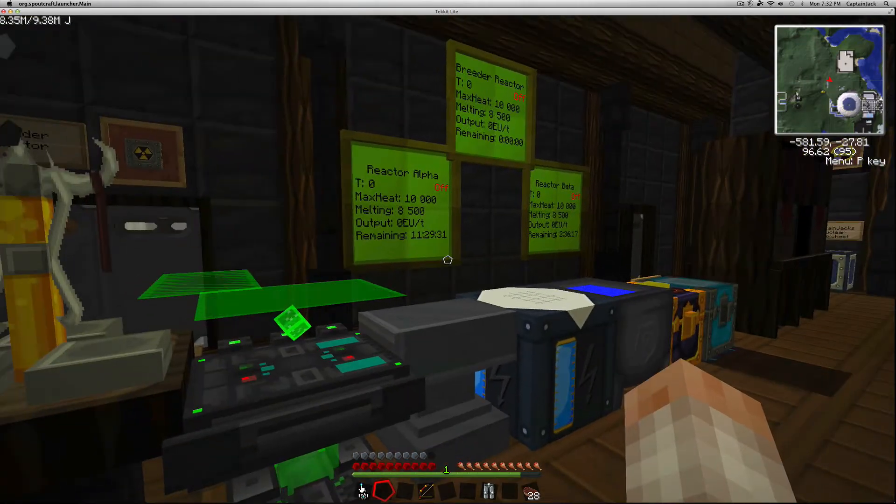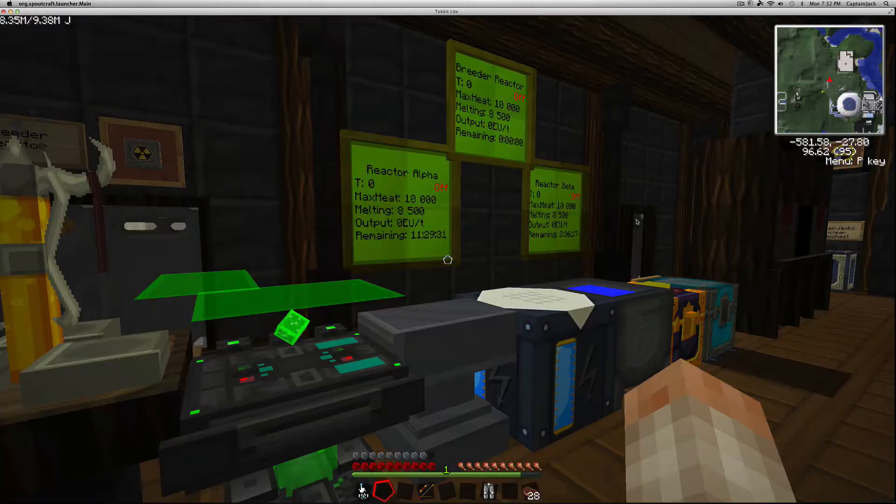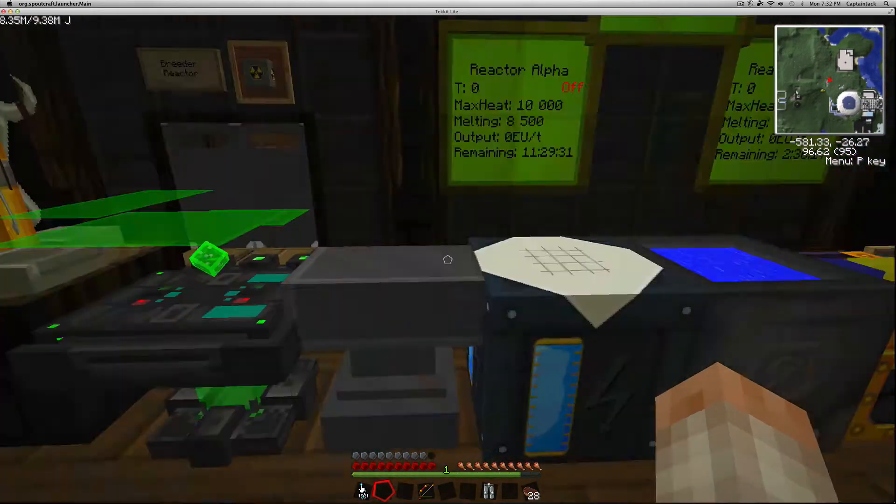The next thing you'll need to do is craft the individual pieces of armor — there are five of them including the weapon: the power armor head, torso, legs, feet, and the power tool. Once you make those, they're actually not going to be useful at all until you start modding them.